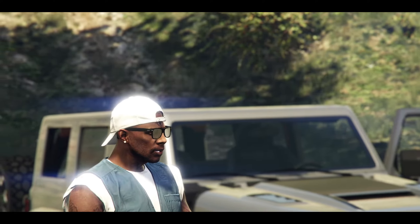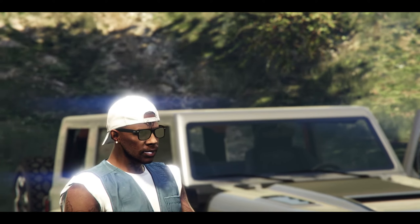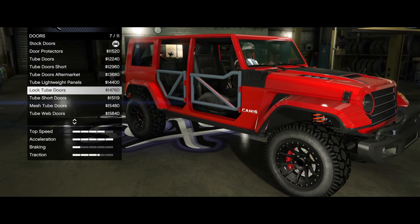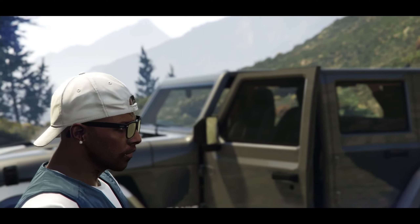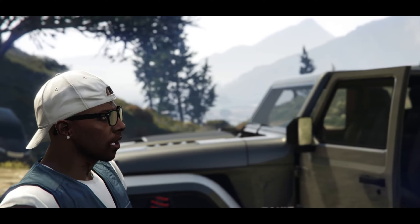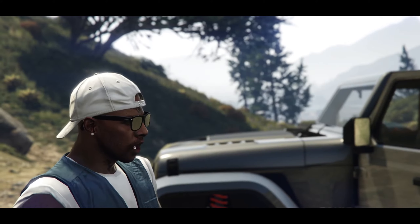You can remove the arch covers, choose from a variety of heavy duty bumpers, remove your doors and remove your roof, and of course there are tons of liveries. The Canis geometric livery specifically is based on a custom rally graphic livery for the Jeep Wrangler, designed by IDE Auto Works.